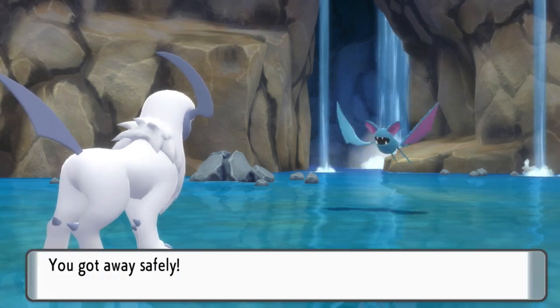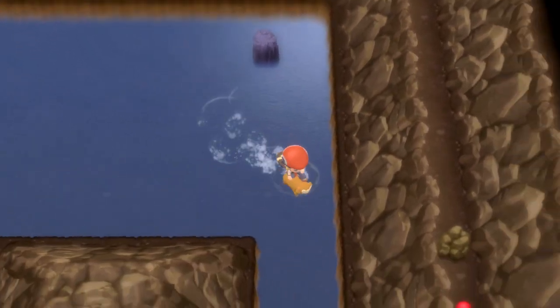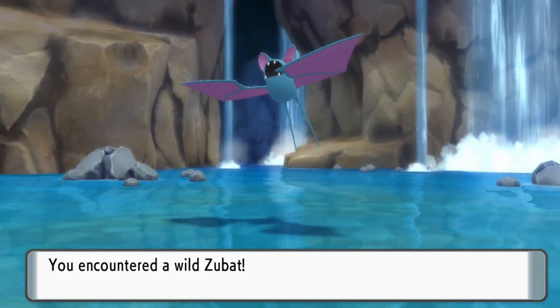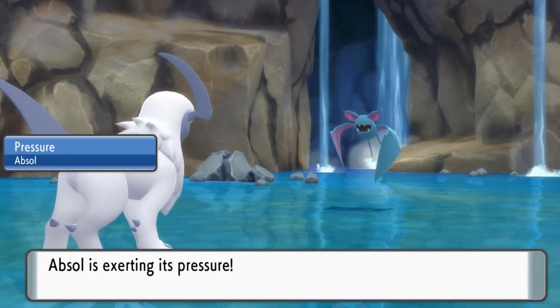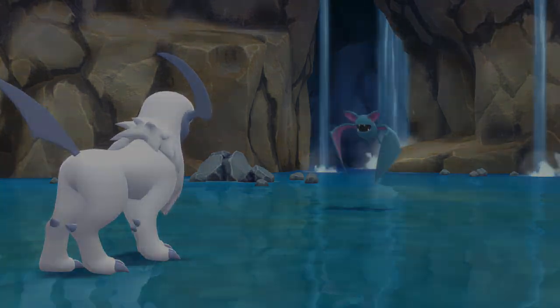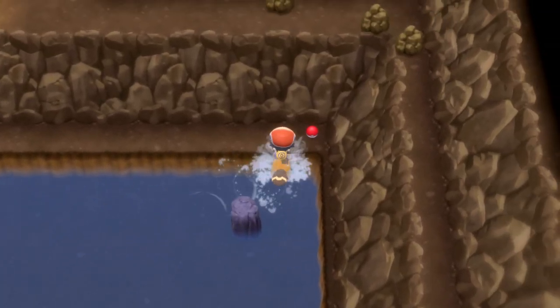Has it occurred to anyone that Absol has a beard? It's like a big beard. Just Zubat. I would have thought we'd at least see some water Pokemon. Wait a second — is it swimming, or do you have to use like an old rod to be able to catch Feebas? Maybe that's what it was. I guess we could try fishing a little while too.